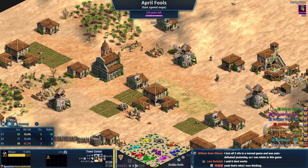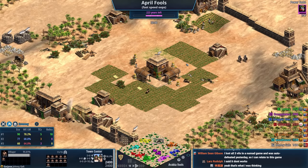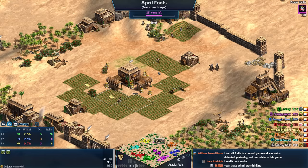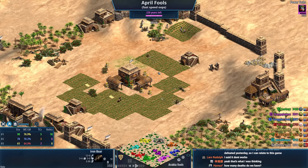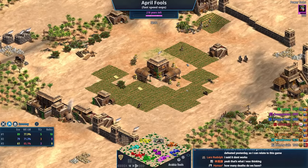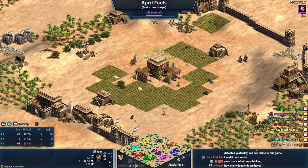You ever just look at someone's base and just feel anxious for them? Because that's what I feel right now. Poor Johnny — he's so scared of the world. It's just a continuous cycle of the same crap.